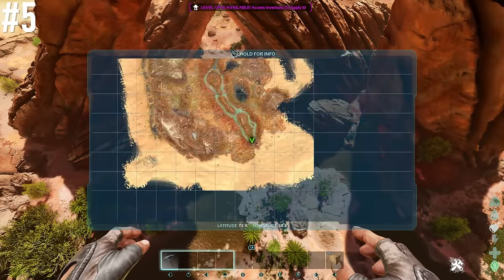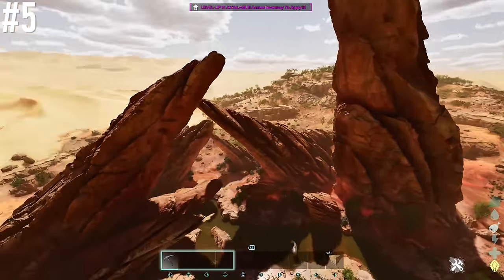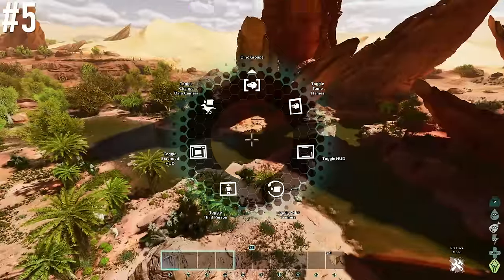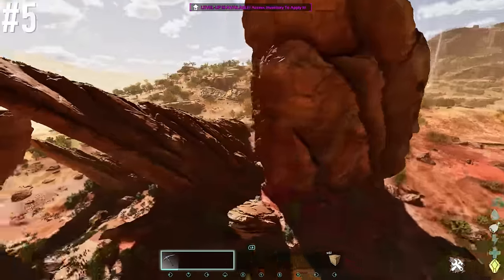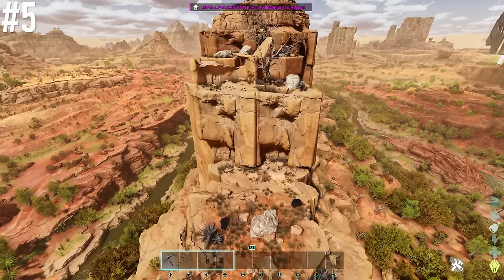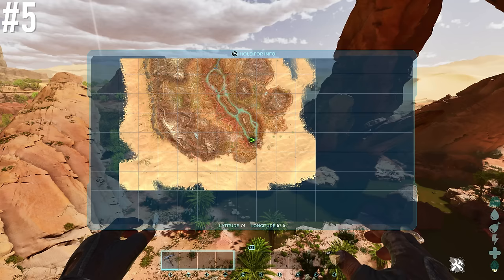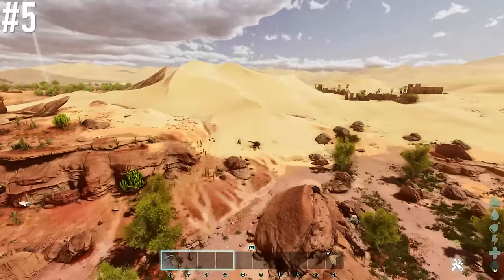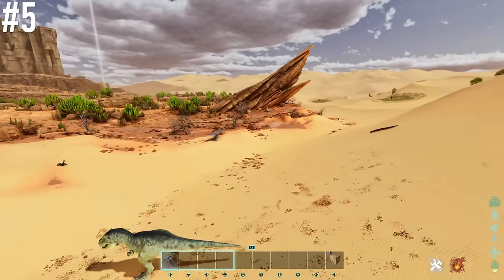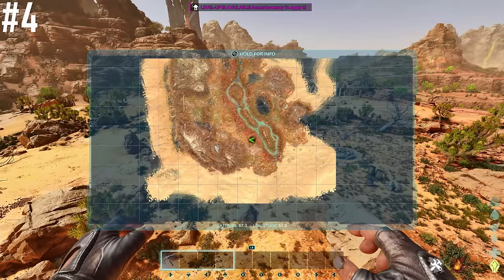Next base location is the iconic lake in the southern east canyons — 73.9 latitude, 68.5 longitude. Great potential for quirky building projects, surrounded by water, 65% wind, and right next to a mountain for metal, obsidian, and crystal. Notably, this spot is right next to the best rex spawn on the map — head east out into the desert and there are loads of rexes spawning there.